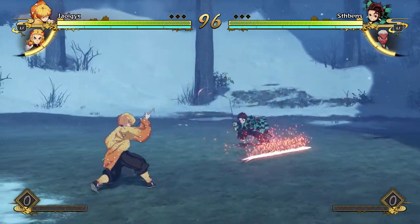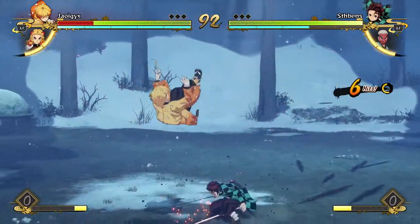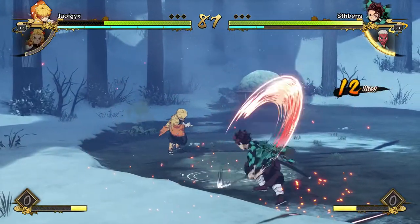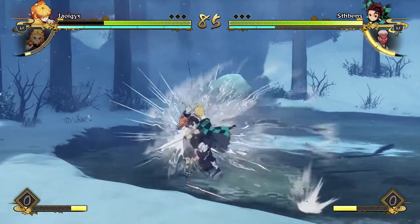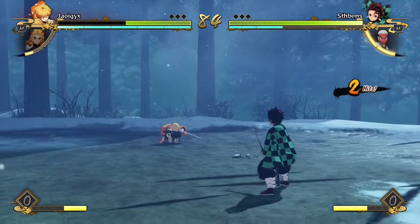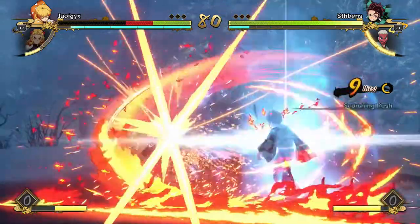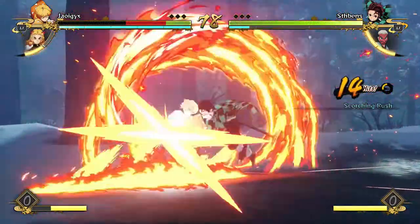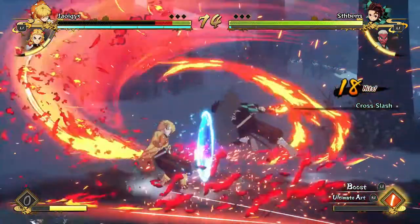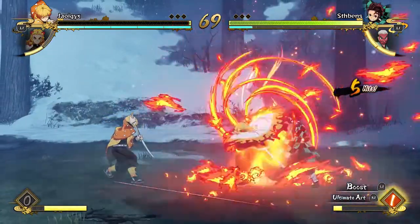We both dash — look at that, we're clashing! Why did I unblock? He's got combos, I see. Let me get out of there. He grabbed me — that grab has range, jeez. I'm getting clapped right now, hold on. How did he get around me?